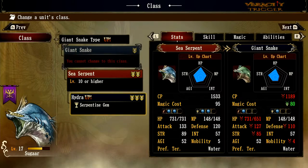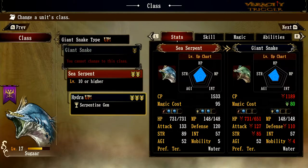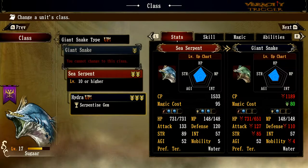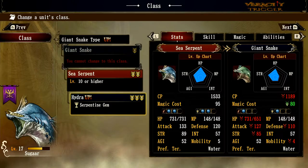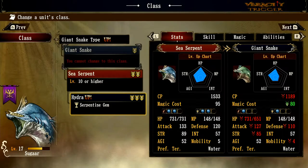Welcome back to the bestiary guide for the Hydra monster in Brigandine: The Legend of Runersia. We're going to start off talking about the Giant Snake. If you played Brigandine: The Legend of Forsena or Brigandine Grand Edition, they swapped out some of the names here, because the Hydra was the first class of sea snake monster you get in that game, and the only upgraded class you could turn into was a Tiamat.